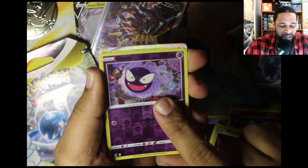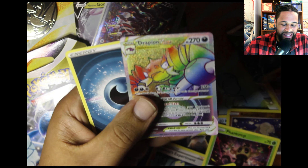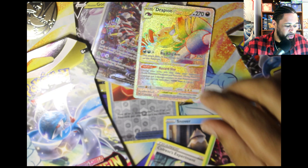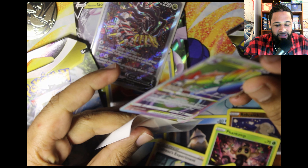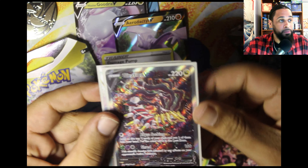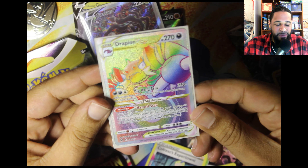Is this a gold card? No — it's a rainbow Drapion V-Star! Okay okay, the cards directly from Pokémon themselves coming through for you boy! I'll take a rainbow — who doesn't want a rainbow Drapion V-Star? Actually, I said V-Max — it's V-Star, I'm still buzzing off the Giratina. The Drapion V's way better though.